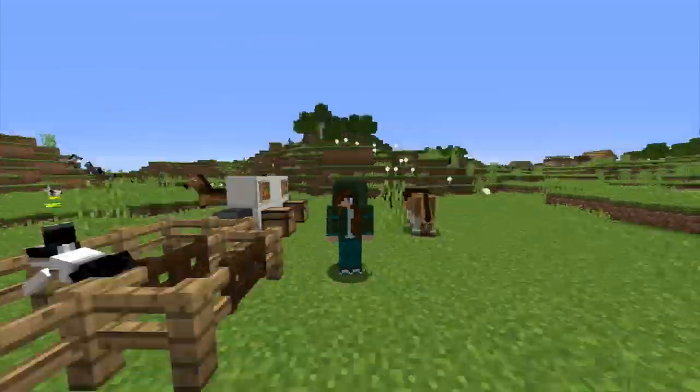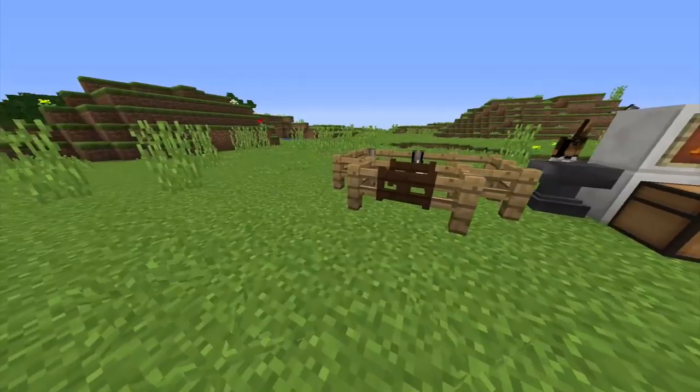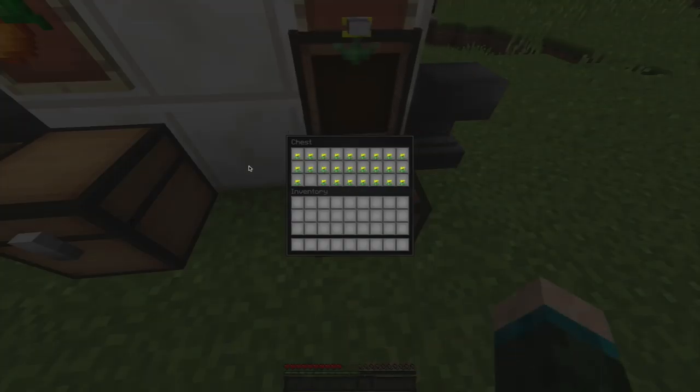So first you'll need to hop onto Minecraft — you don't need a horse, I don't know why this guy's here — and you are going to need two bunnies. Here I have Nutella and Toast, and you will also need some carrots and/or dandelions.